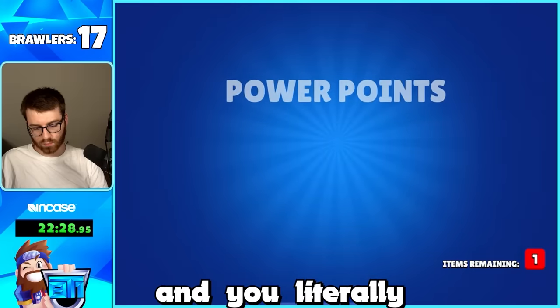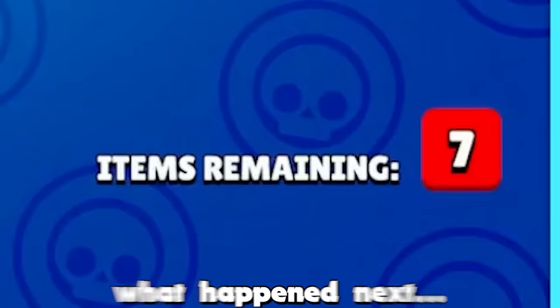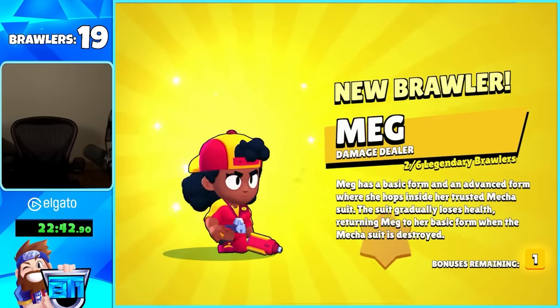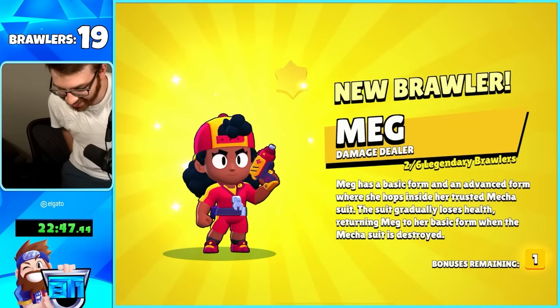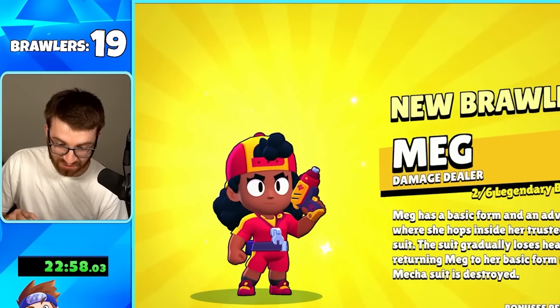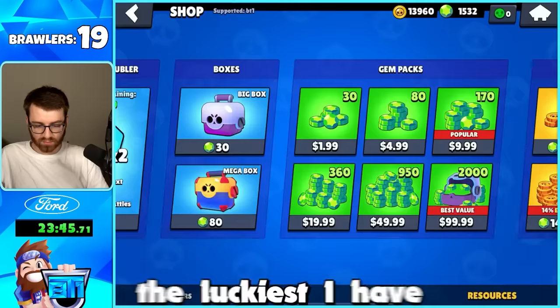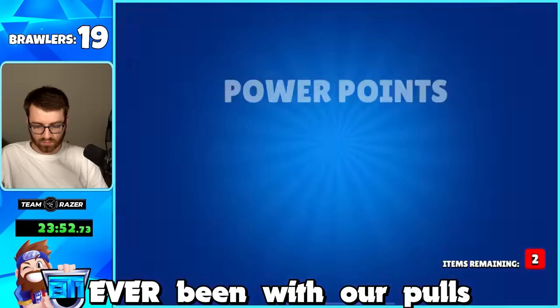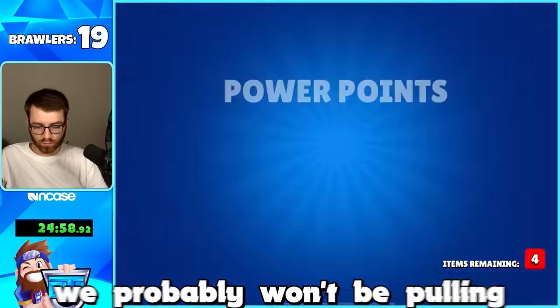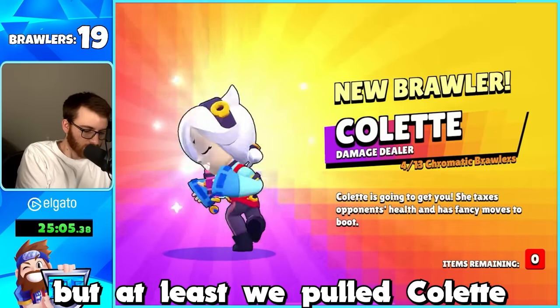Then it was time to start opening mega boxes. Right away we got Jackie, then another seven-box - and we got a mythic! Then what the heck - we got Meg! Getting these legendaries and mythics early is literally gonna save us so much. This was probably the luckiest I've ever been with pulls, though our legendary chance was now totally destroyed.